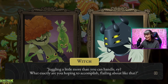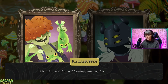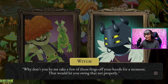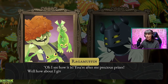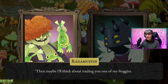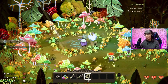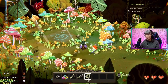What exactly are you hoping to accomplish flailing about like that? My frogs are hungry so I've got to catch some of these fireflies to feed them. He takes another wild swing, missing his target entirely. This frog does not look very happy. He's hungry — feed your frog, boy. Why don't you let me take a few of those frogs off your hands for a moment? That would let you swing that net properly. I see what you're doing there, witch — very crafty. You're after my precious prizes. Well, how about I give you the net and you catch me some fireflies? Then maybe I'll think about trading you one of my froggies. It would have to be a definite, not a maybe. The boy waggles the net in your face — take it. I like this forest.